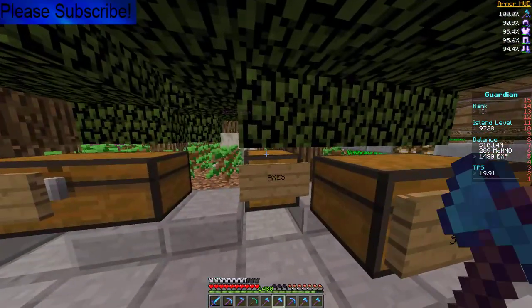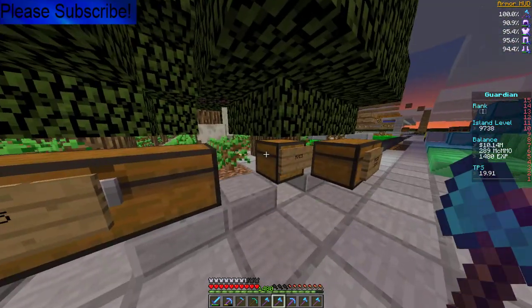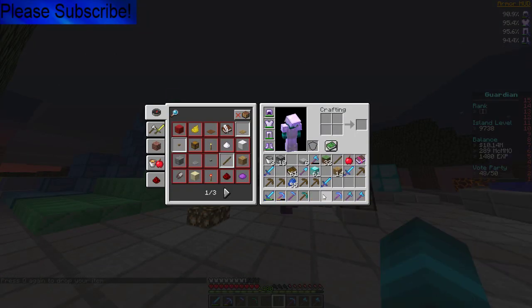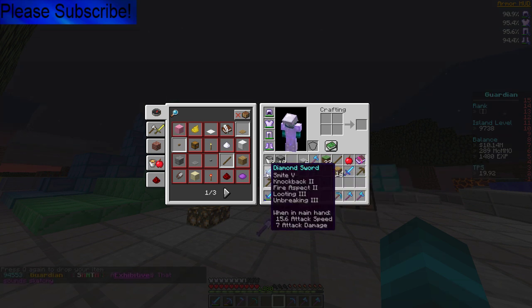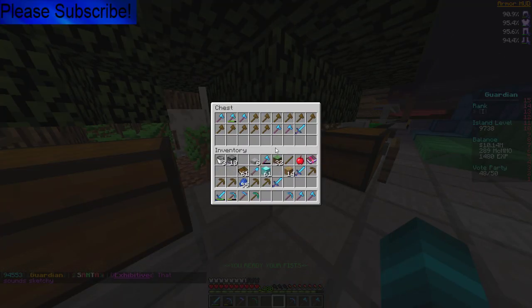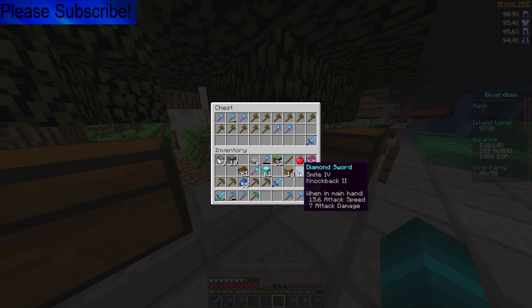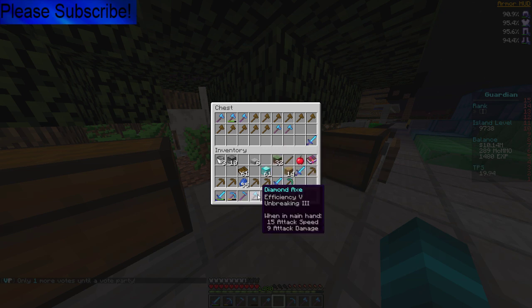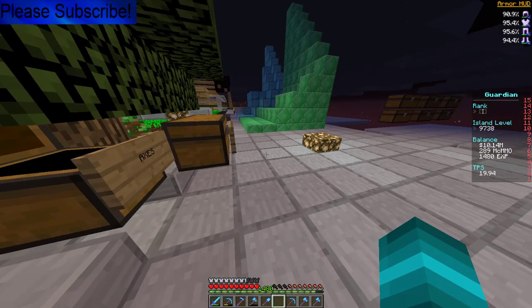We're gonna put away the stuff we're done with. Here are the axes. Another Efficiency 5, and another Efficiency 5 — these two we still gotta work on. Getting a new shovel — get rid of the iron one, no one needs it. This sword is ready. Fortune 3, Unbreaking 3 hoe is ready. This is my setup right here — this one's about to break. Time to start enchanting again.